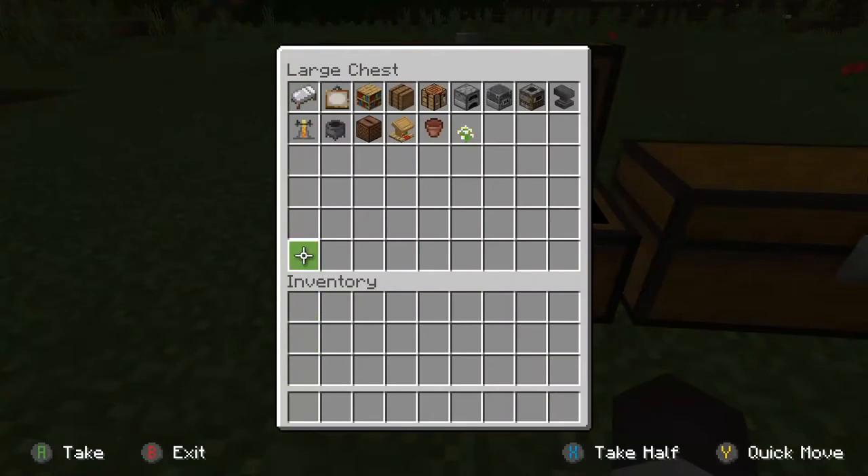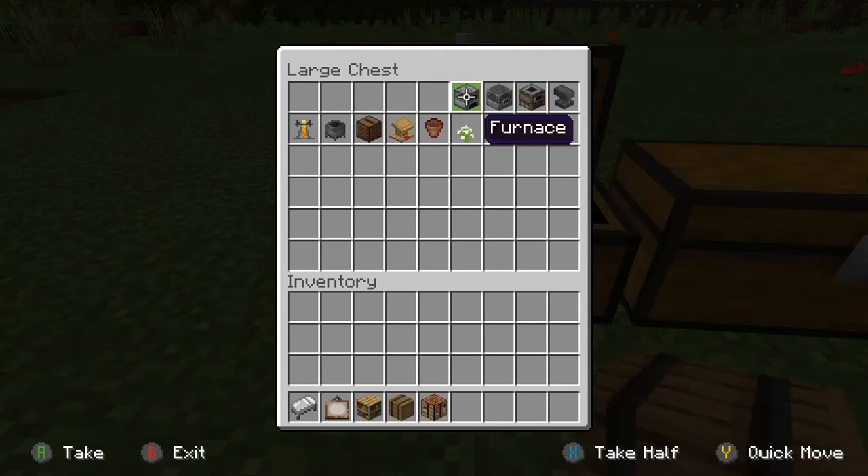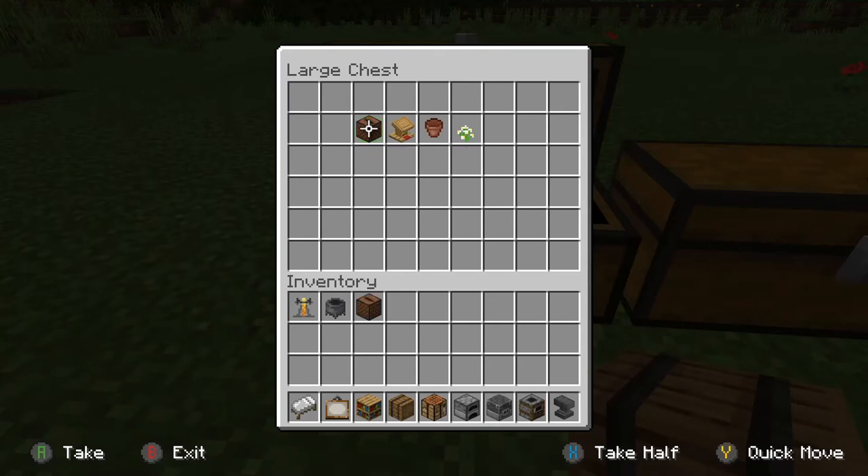For the interior design, if you want to do it the way I like to do it, you're going to need a white bed, painting, bookshelves, barrels, crafting table, furnace, blast furnace, smoker, anvil, a brewing stand, a cauldron, jukebox, a lectern, a flower pot, and I prefer an azure bluet, but you can go with any flower that you want.